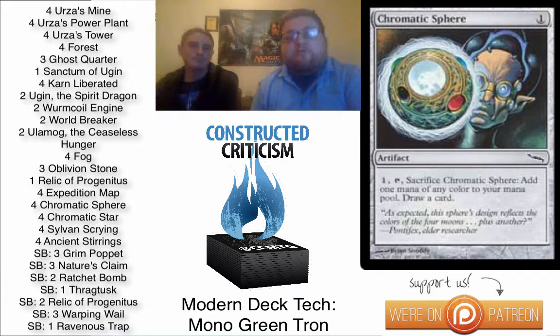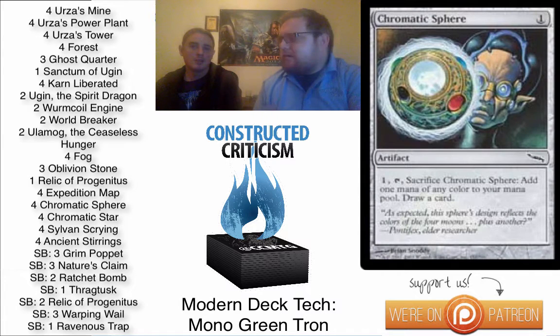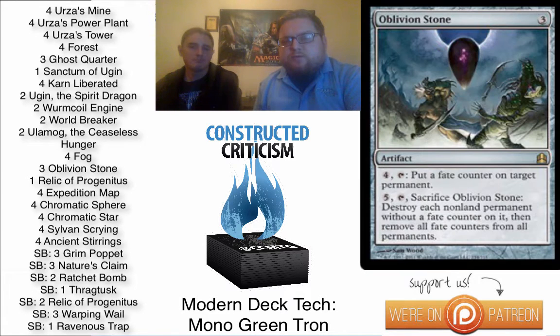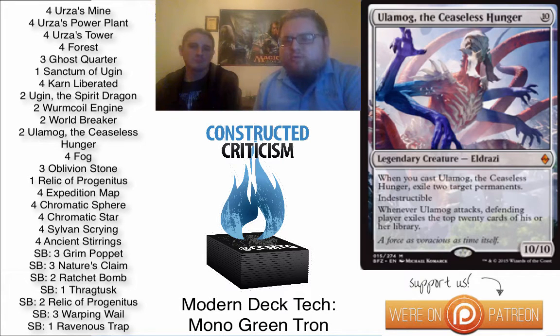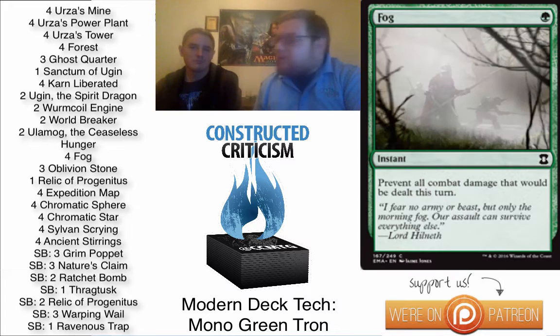Let's go over the main deck. We have four Chromatic Star, four Chromatic Sphere — both are color fixing as well as some dig in your monocolor deck. There are about 20 cards with that effect that are pretty locked in Tron. We have four Expedition Maps, three Oblivion Stone, one Relic of Progenitus in the main. We have two Ulamog, two Worldbreaker, two Wurmcoil, and four Fog.